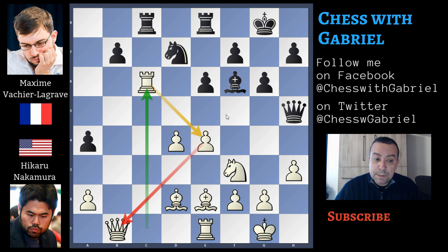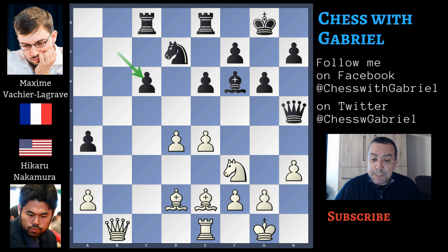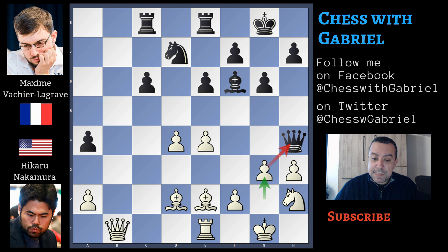Rook captures on c6, to avoid a bishop desperado on e4 when white plays the discovered check. B recaptures on c6, because black is forced to recapture with the pawn — if he recaptures with the rook, then queen captures on b7 wins the piece. After b captures on c6, knight to h2, the queen is under attack, queen to h4, g3, the queen must capture on h3, but bishop to g4 wins the queen.